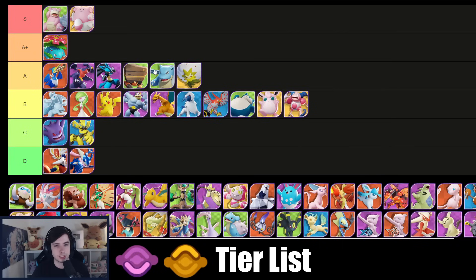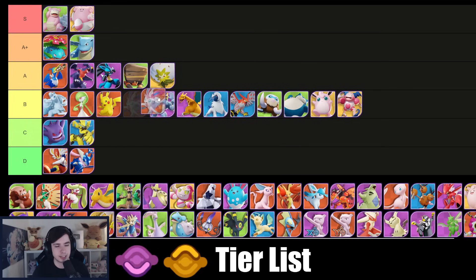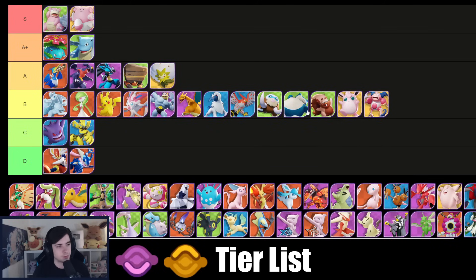Blastoise is a solid A tier, especially after the buffs — maybe even A+ after getting his level seven evolution. Mamoswine lacks a bit behind other defender Pokémon right now, goes into B tier. Sylveon lacks behind other attackers but I don't think it's C tier worthy — that's a bit too brutal. Greedant also B tier. My B tier is going to fill up a lot; there are a lot of Pokémon who are just not the best but also not the worst — right in the middle.